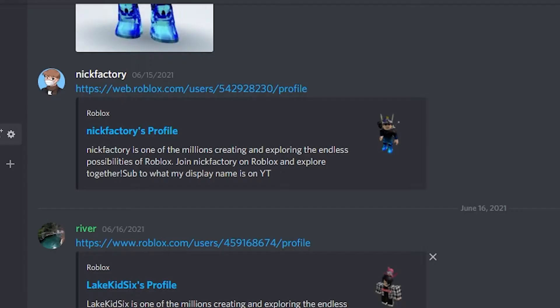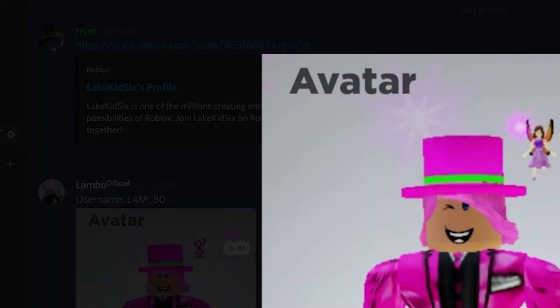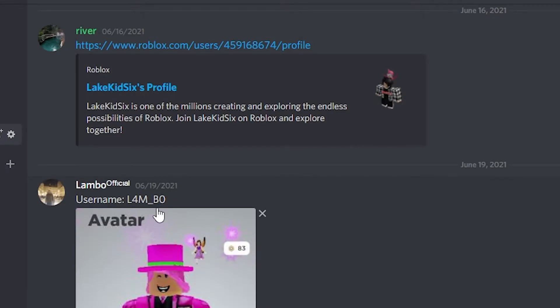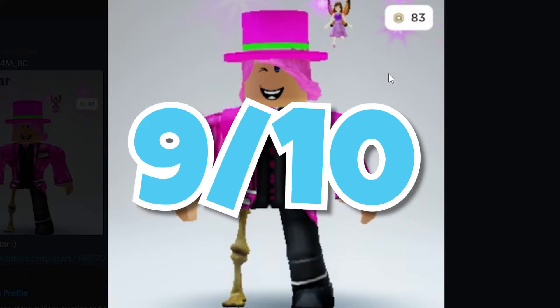The next avatar is Lambo — interesting spelling, but pretty cool. This avatar's main color is pink and he has a top hat on — this is actually a limited, which is pretty cool. His right leg is from the skeleton pack. I really like how everything is pink and pretty much everything matches up well. Not too much to critique, but the fairy off in the corner seems a little off — if you remove that, it would be even better, just a bit more focused. Otherwise, pretty good looking avatar. I'm gonna rate this a 9 out of 10.